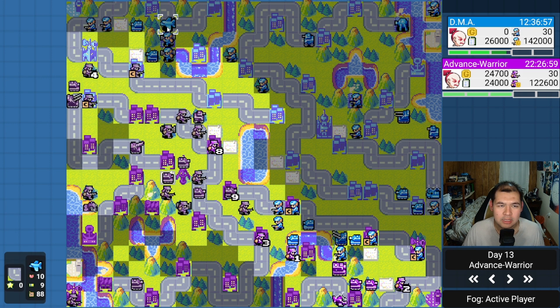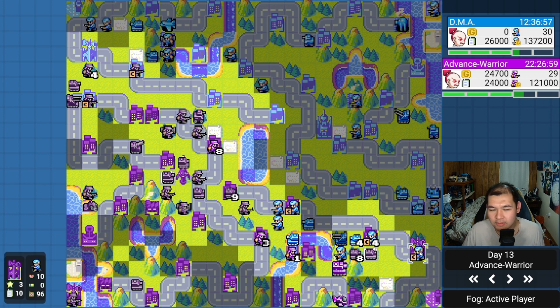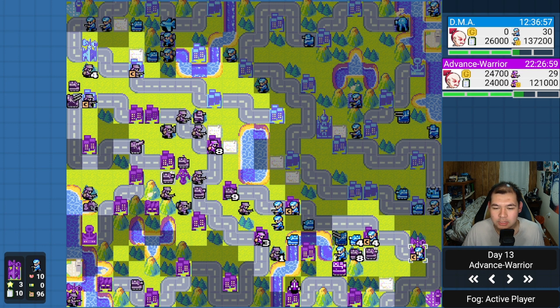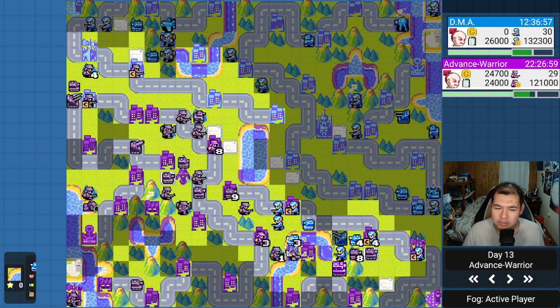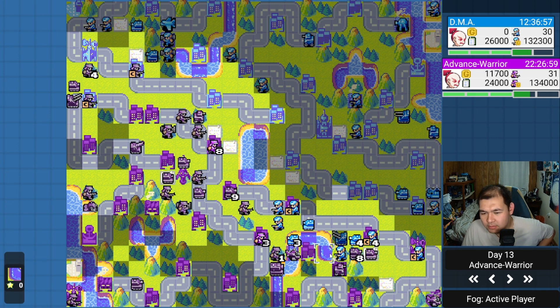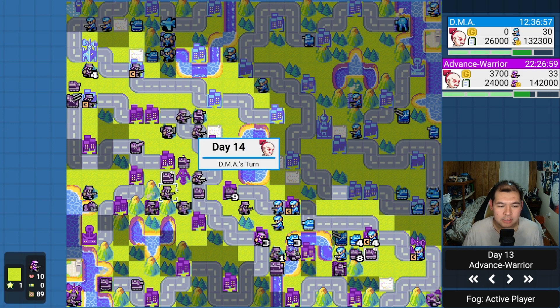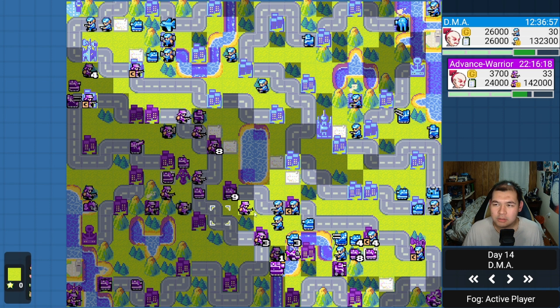I probably lose this city. I'm trying to front-shift and help my two-base side. I could have built an air unit but was scared of multiple anti-air. I move my anti-air into position — if any air units attack I have my power ready to cover my units. I try to interrupt a capture and go for a first strike on the tank. Unfortunately the 2 HP infantry cannot interrupt the capture, which really hurt.